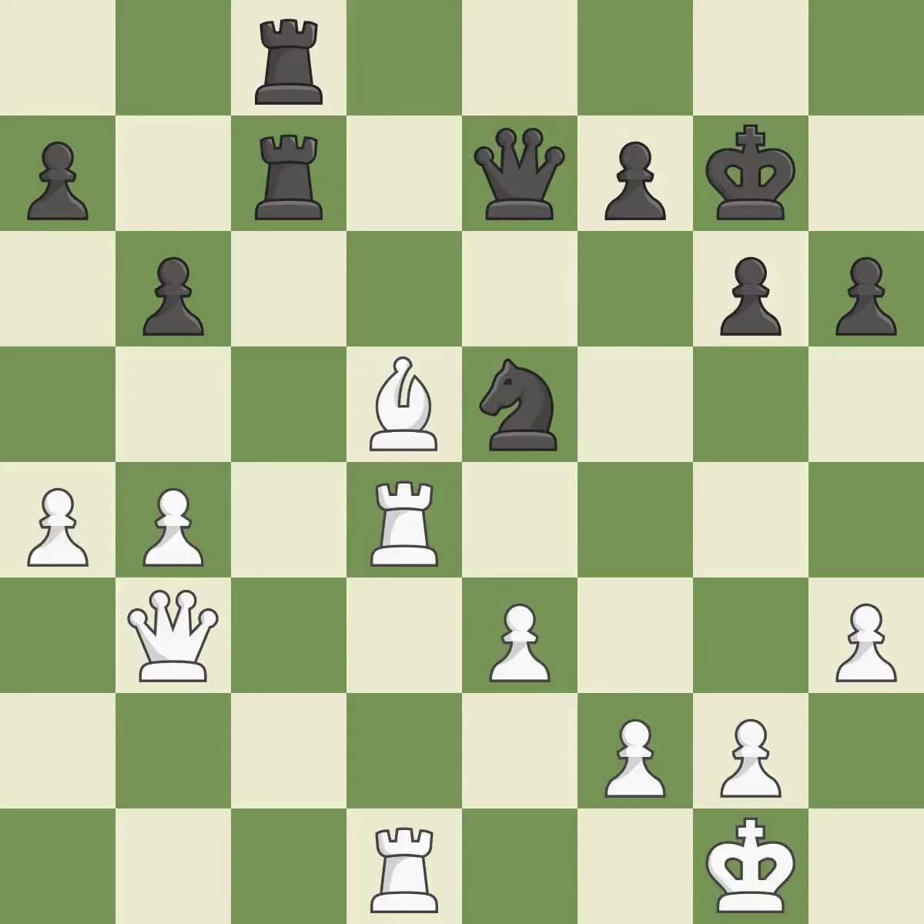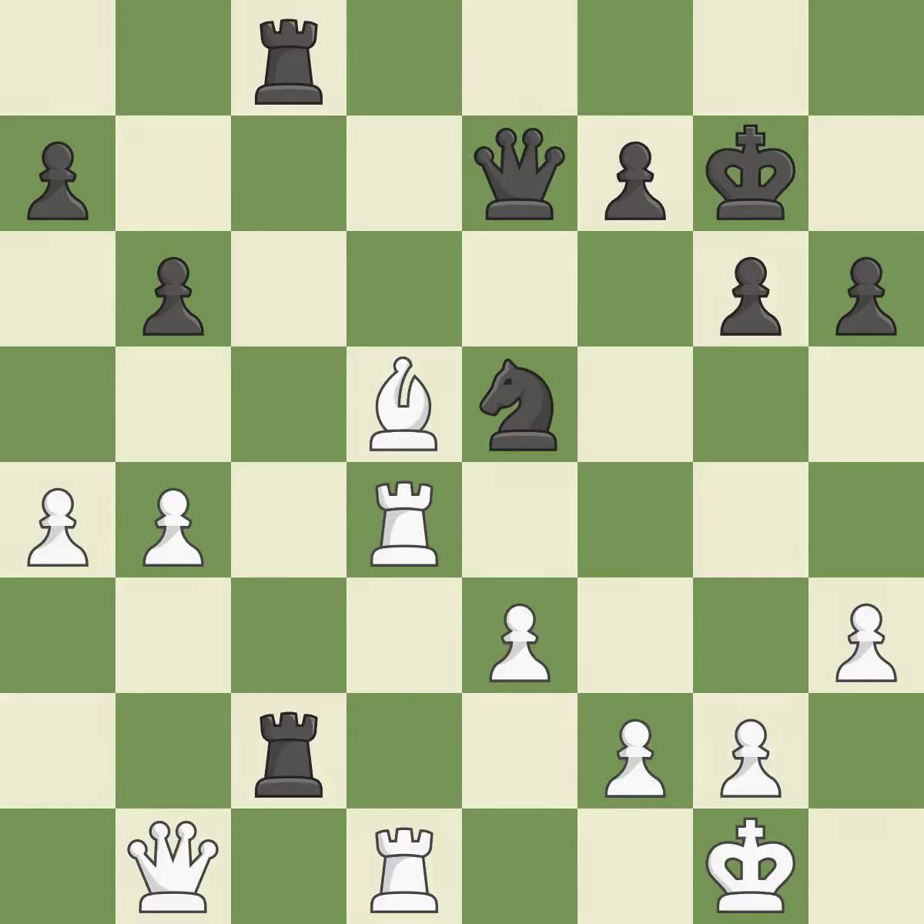It is excellent — perfectly on point — it is ideal. This confines the opponent's king while also moving a rook to the 7th rank, activating it. When a rook retreats, this attack wins a tempo. The rook is now in a safe position.